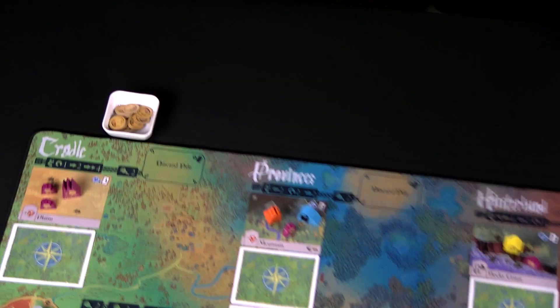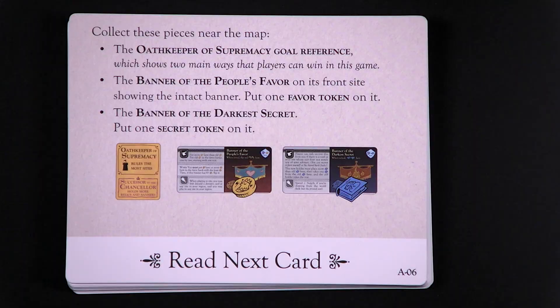There are 18 favor tokens, 20 secret tokens, your 10 attack dice, six defense dice, and one end die. These next pieces I'm going to place near the top of the board.